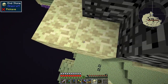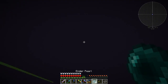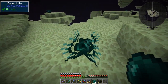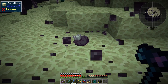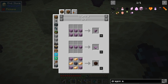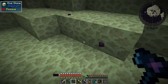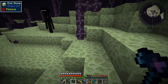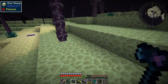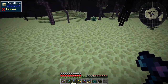There we go, on the other side. We need to be careful not to aggro endermen. We also need a bunch of end stone because we need to cook it and make blocks for blast brick — that's another reason I'm here. I'll continue gathering, find an end city, and bring you back when I find something.